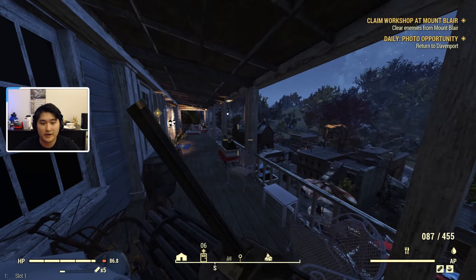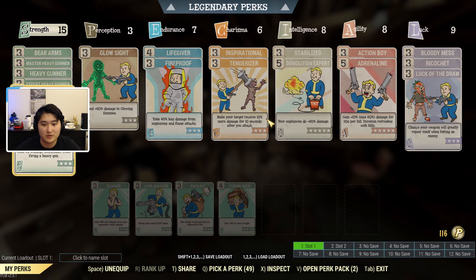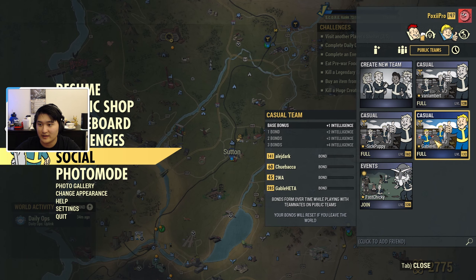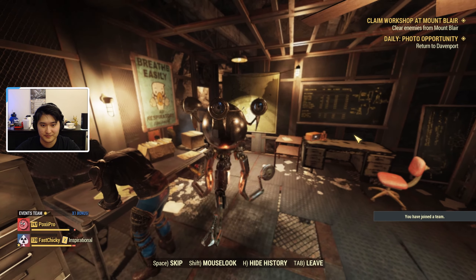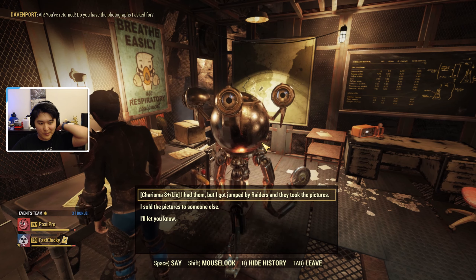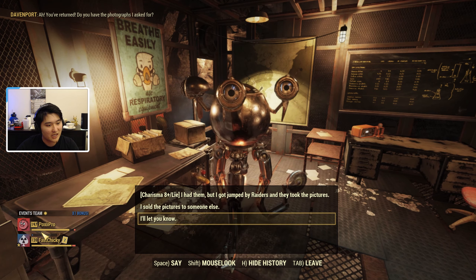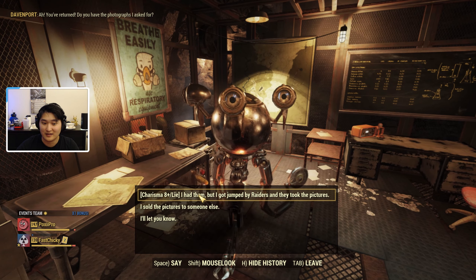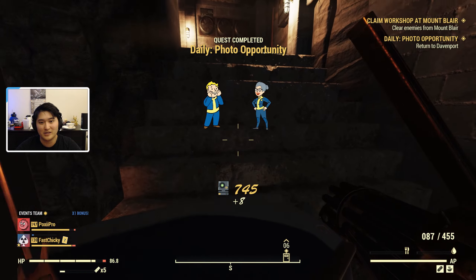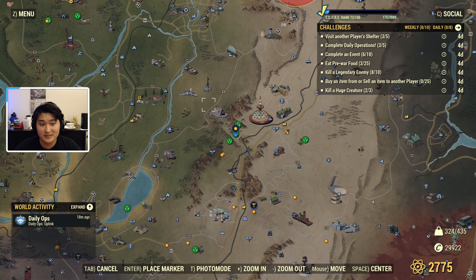You can still close out Photo Opportunity by going back to Davenport even after turning the photos into the settlers for settler rep. If you have at least eight charisma you can actually double-dip the reward. I put on a charisma perk card and joined a casual team — getting plus two charisma from a team member — so you can lie to Davenport that you got jumped by raiders and get the quest reward from Davenport and the Foundation reward at the same time.